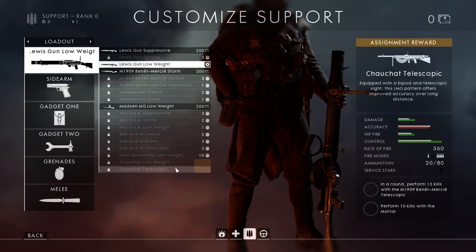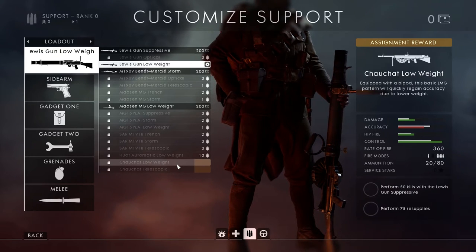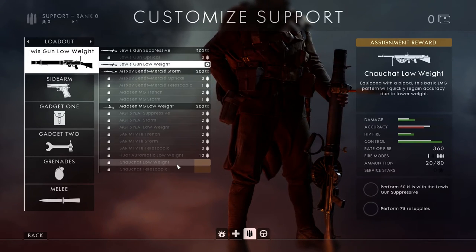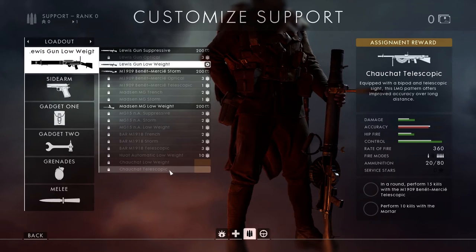Let's move over to support and check out the Chauchat. The Chauchat Low Weight is equipped with a bipod — the basic LMG pattern will quickly regain accuracy due to lower weight. Pretty fast rate of fire for an LMG at 360 rounds per minute, but this is going to be a heavy hitting weapon, more like a battle rifle. The assignment is perform 50 kills with the Lewis Gun Suppressive and perform 75 resupplies. There's also a Telescopic variant requiring perform 50 kills with the M1909 Benet Mercie Telescopic and perform 10 kills with the Mortar.